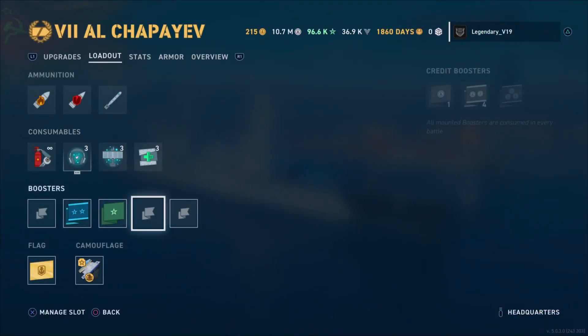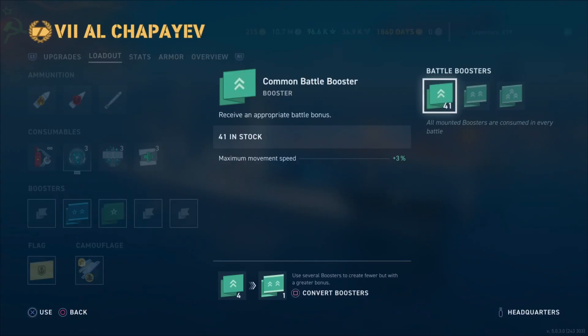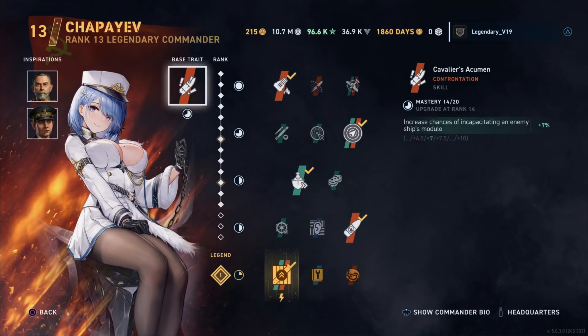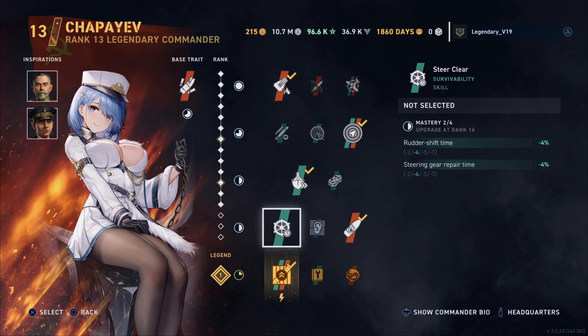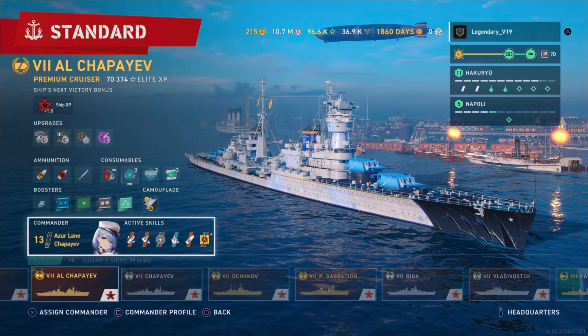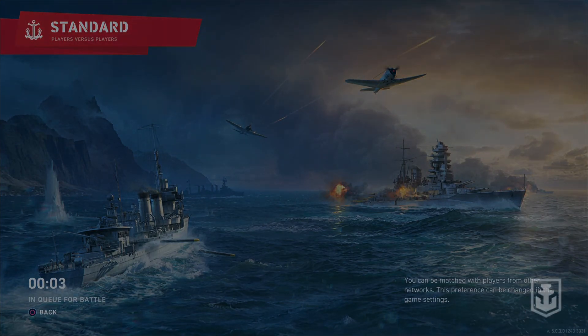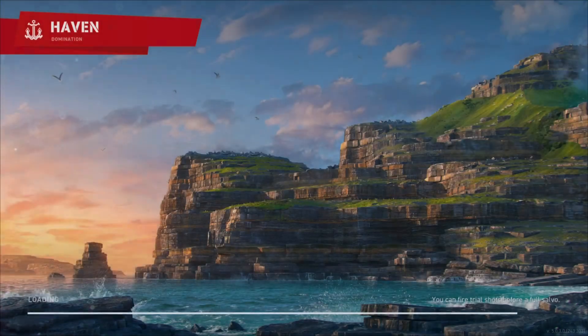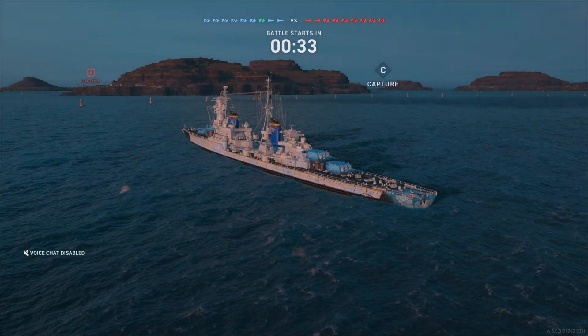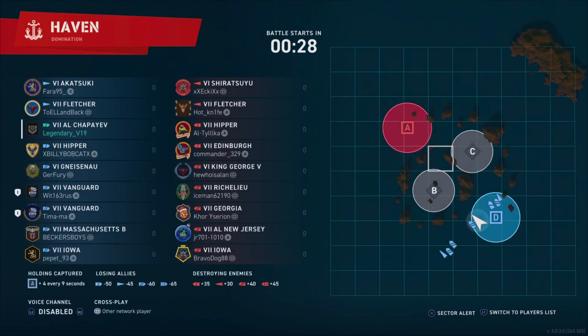Hello everyone, welcome back to my channel. Legendary V19 here with yet another one of these games with Azurlin Chepayev. This time we're gonna do it differently — last time we did it with a normal commander, Kuznetsov or somebody. This time we're gonna try the actual commander Chepayev with her special skill. Madden and Minbelli for more reload, not too much range — we'll use the booster flags for that. A little bit of everything: extra speed, extra sonar and radar just in case. The inspiration is gonna help us mostly on the reload, because we're gonna use that reload booster thing we grinded for so long. I decided to put it on Chepayev and not on a Cobert or something like that.